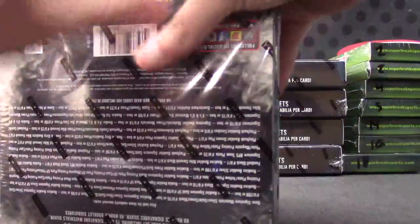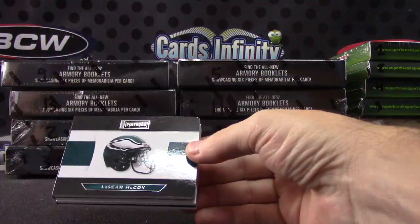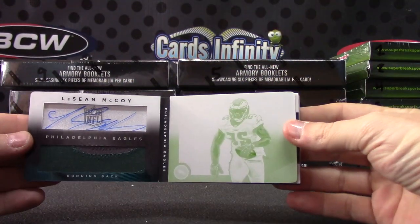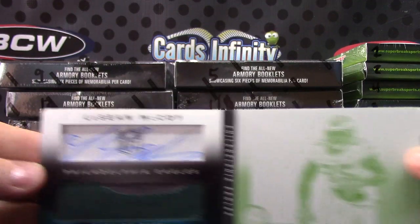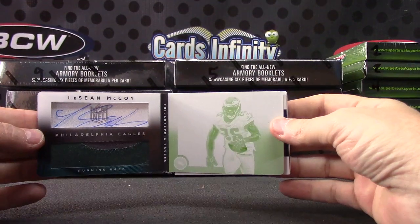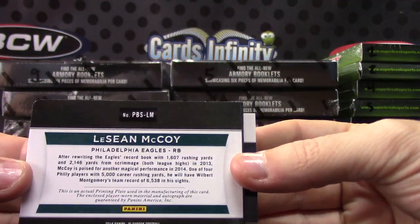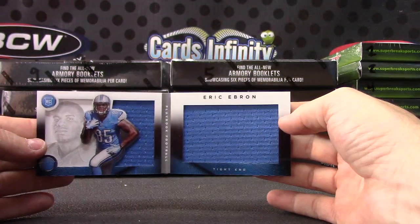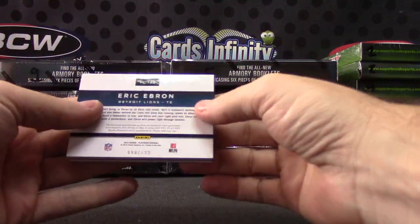I don't know if you saw the first box from this case, but it was a really sweet Blake Portis. LeSean McCoy — one of one! Nice, LeSean McCoy one of one patch autograph. There you go, one of one LeSean. And Eric Ebron jumbo jerseys — plate on the right but patch regular card on the left. $1.99.